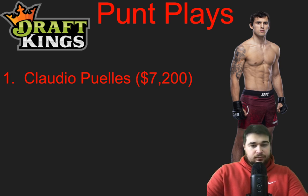Claudio Puelles at 7,200 — there are question marks with the guy. Very young, haven't seen him in a while. He could make improvements at a really good camp. He's a brown belt in BJJ, and I think he's very live. I've been looking to fade Jordan Leavitt for a while, but they've been feeding him easy matchups — Matt Wyman, guys like that. They're trying to give him another one here with Puelles. Did he make those improvements? He has the striking advantage on paper and is a better grappler at brown belt compared to Leavitt's purple belt. I feel like this is a close fight and the line and salaries are very off at 7,200. I'll have some Puelles — he'll be very low owned as the first fight of the night. I think he has a good chance to win and it probably scores pretty decent.